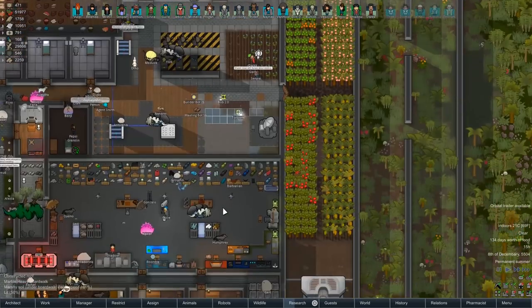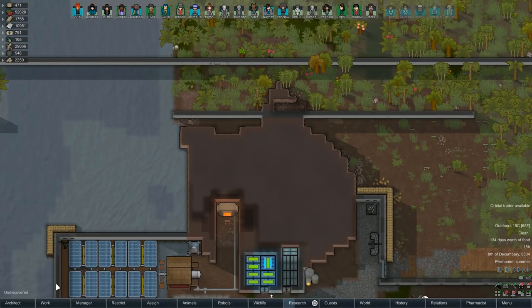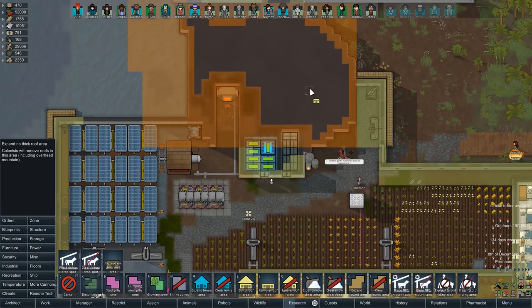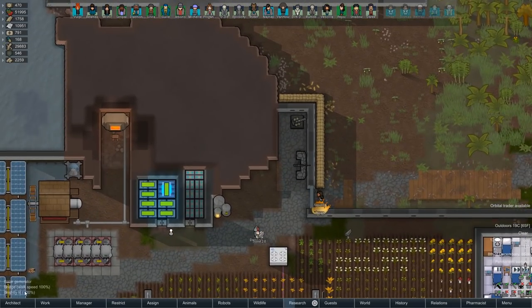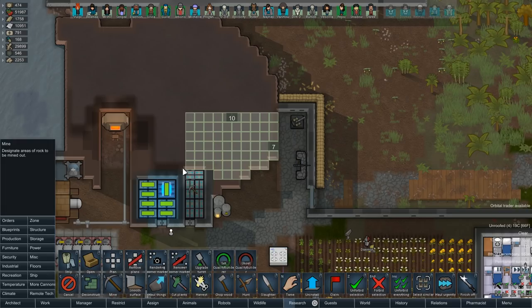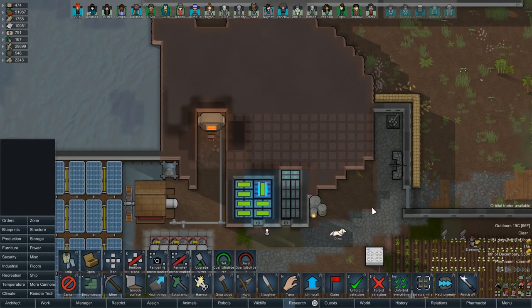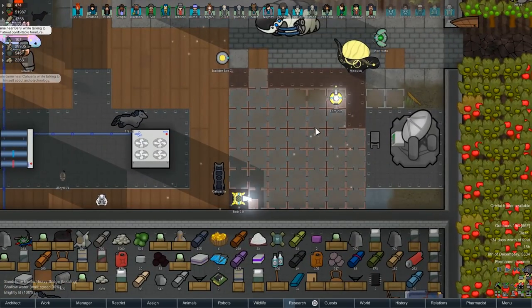After we're done with these two rooms, I think our next project is carving out all this. It's gonna be a hell of a project too. We really just dig into it and go all the way around. There's really not much you can do other than the obvious. We just go ahead and boop all this. Start removing the roofing as we can. I think that'll be the project, dudes.